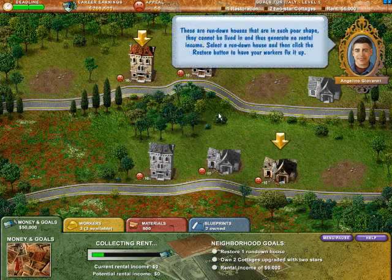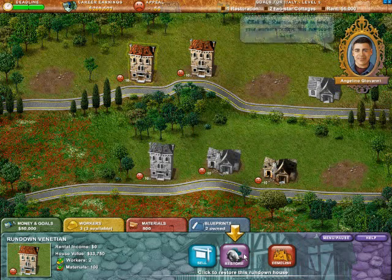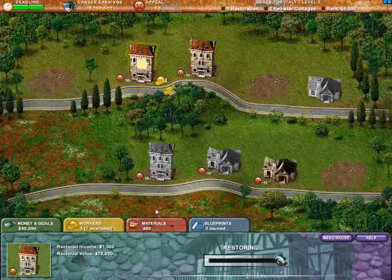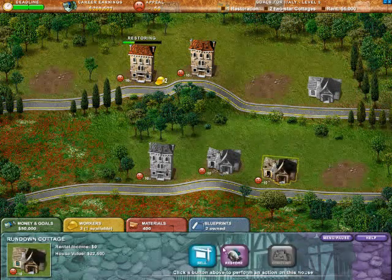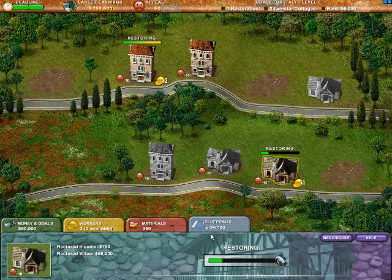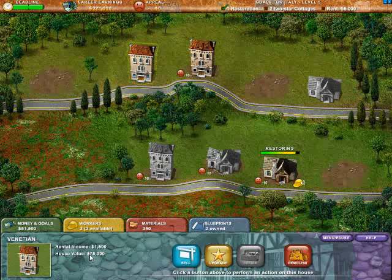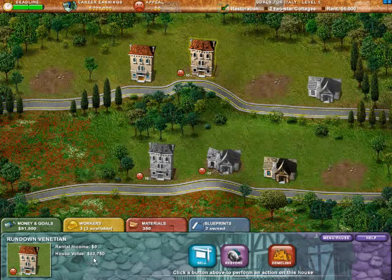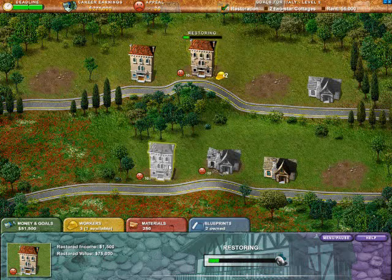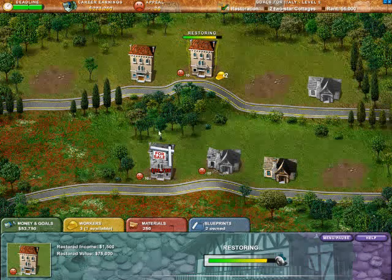We already have a bunch of houses that are a bit damaged, and Angelino's going to let us know. So let's grab this Venetian here and restore it. Restoring is a lot like building — on the left side we see the workers and materials required. We're going to go ahead and restore that right away. And we do have one more worker, because that only took two, so we can restore this cottage as well. If you have multiple workers, you can do multiple tasks at the same time. Restoration has taken this house, which is fully up to date now, to $75,000 — before it was restored it was less than half of that.